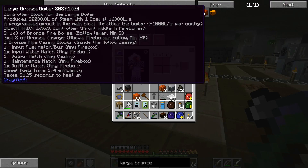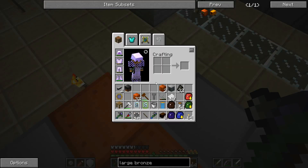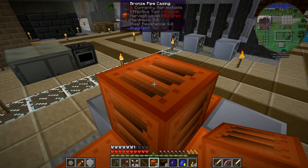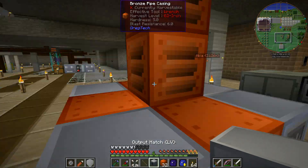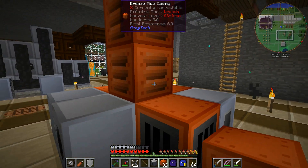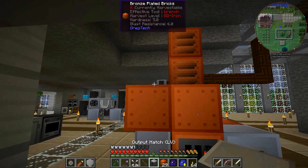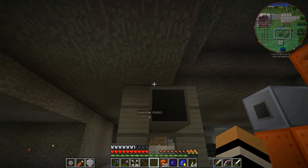This is where the inlet is. We've got a three by five by three structure — the bottom layer has all the firebox casings, as well as the water input, fuel input, maintenance hatch, and muffler on the bottom. The output hatch is any casing above. There's a free spot here that I don't have an extra casing for, so we'll have to see how this pans out. The next rows go in like that, and then we're going to put the output hatch pretty much here.